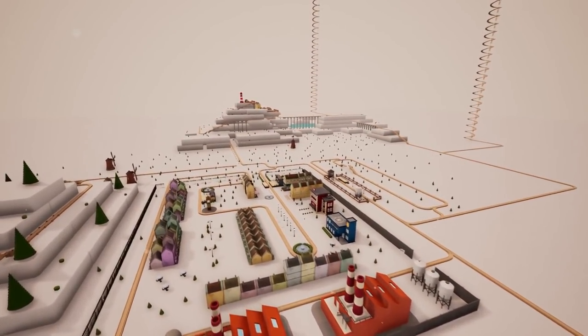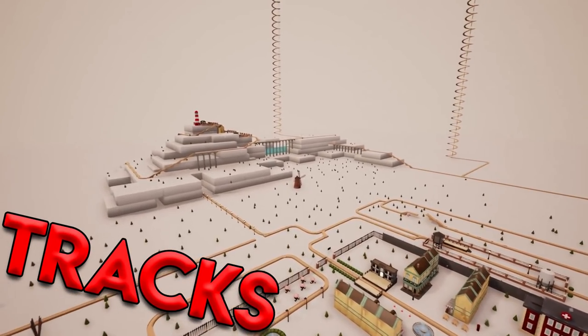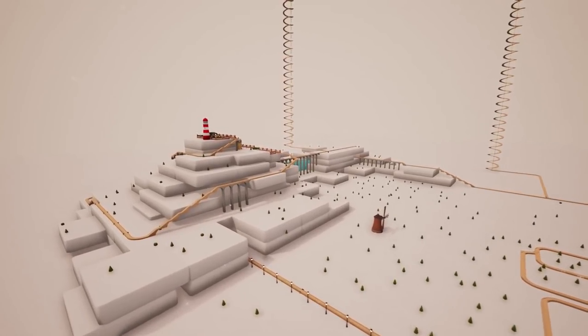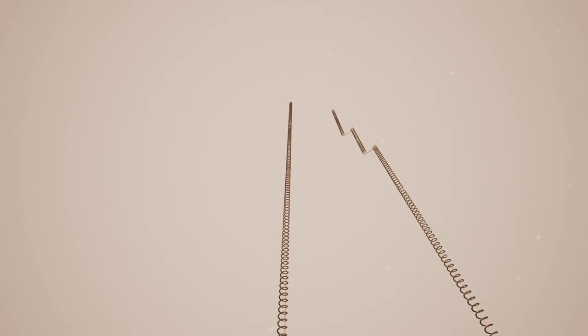Hello, YouTube. Komodo Gaming here bringing you guys another episode of Trax. We are back once again. Today I've got some plans. Last episode, we built onto the Spacetown, which is really up there. And you can't see it because of the way the map works — it goes outside of the Sky Dome.